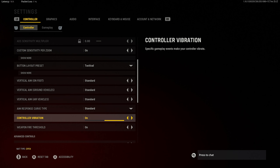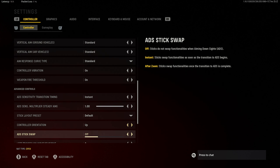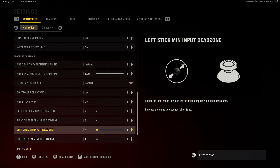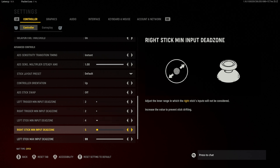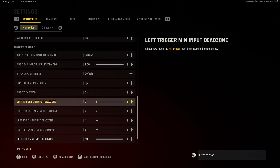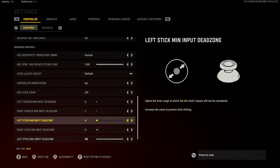Weapon fire threshold is set to instant. My dead zones are 2 and 3, and then 4 and 4. You really want these as low as possible without getting stick drift. Lower dead zones mean your trigger reacts quicker when you pull it, which is really important for shooting. For stick input dead zones, go as low as you can without stick drift — you'll know you have drift if your player is moving or looking around without your hand on the controller.